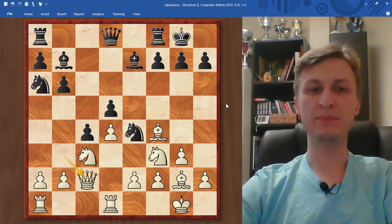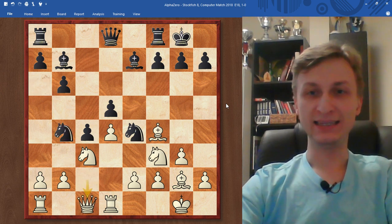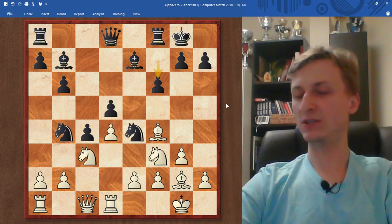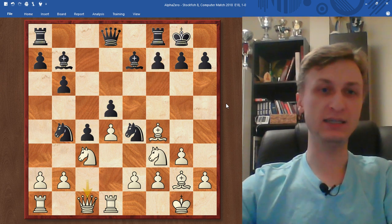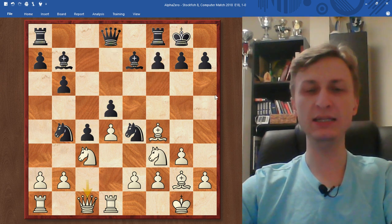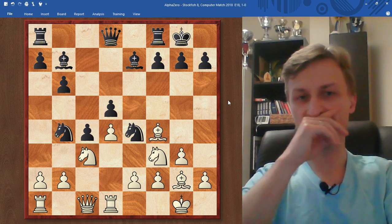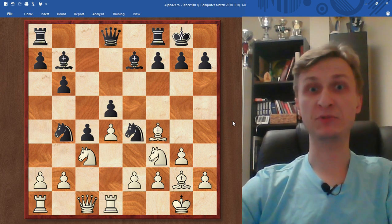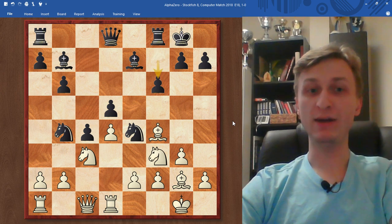AlphaZero's fantastic play — actually, they had this position twice in this match. In this game Stockfish chose f6. In another one it was Qd7 played. You can find it in the description — the link to the games, to most of the games. So f6 was played.